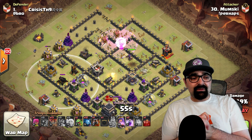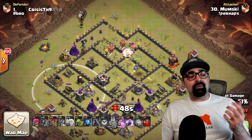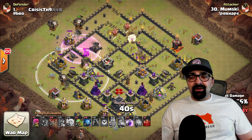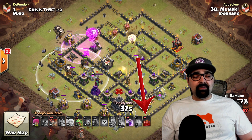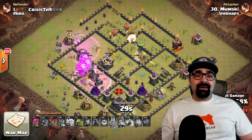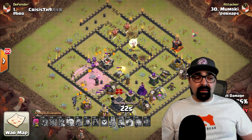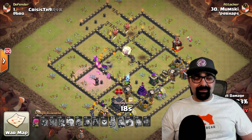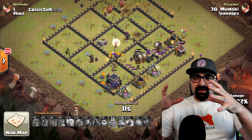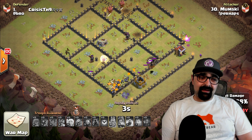The queen walk took apart the third air defense. Now he sends the hound in to soak up all the defenses — the mines and bombs — and then loons right behind. He rages them, making sure they get in. He doesn't even worry about the queen because he brought a skeleton spell for the back end — he drops it with a rage underneath, that takes care of the enemy queen. The loons are right behind the base — it's GG. He went in from all sides and just destroyed the base.